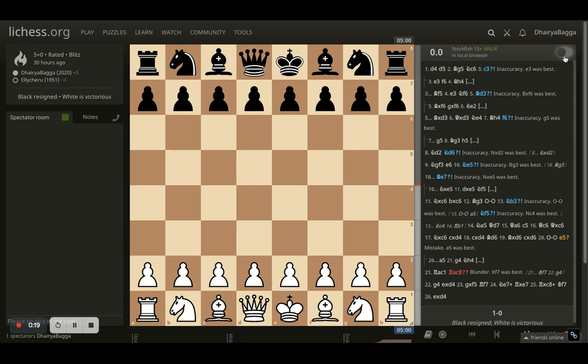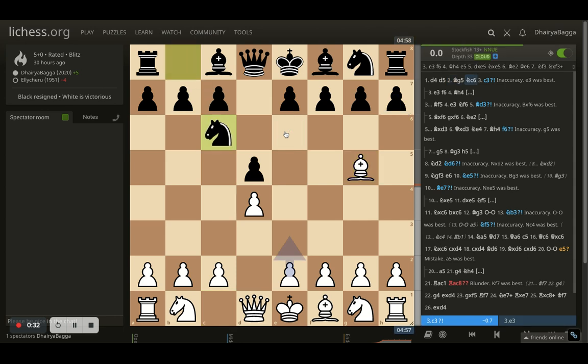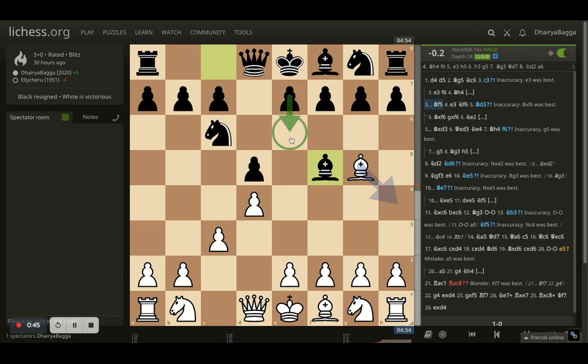I was playing as white here and I started off with d4. Opponent responds with d5. Bishop to g5, which generally prevents the opponent from playing e6. Opponent develops the knight onto c6. I play c3. Opponent plays bishop to f5, trying to develop the light square bishop first and then maybe play the pawn forward eventually after developing the knight, because the pin is still there. So I continue with my development, creating a pyramid in the center by playing e3. It's a nice pawn chain where the bishop is out from the pawn chain so it will not hamper my bishop or any of my pieces' development.